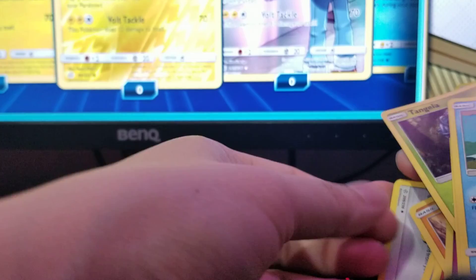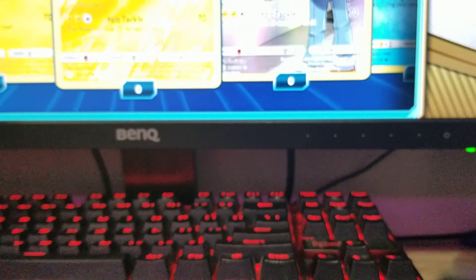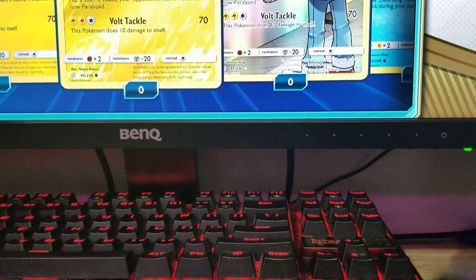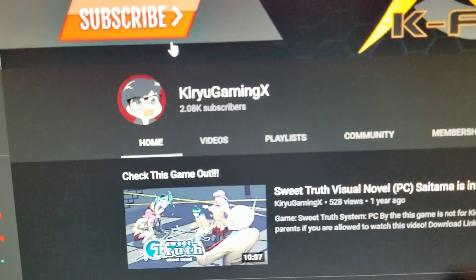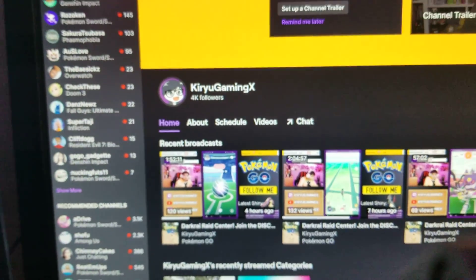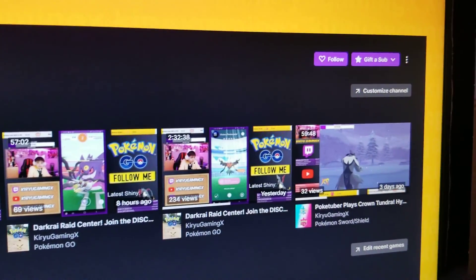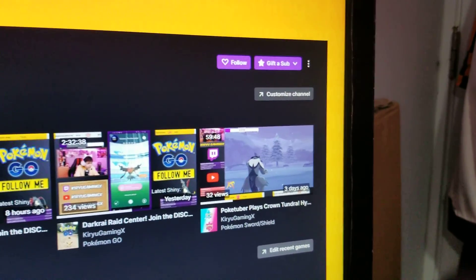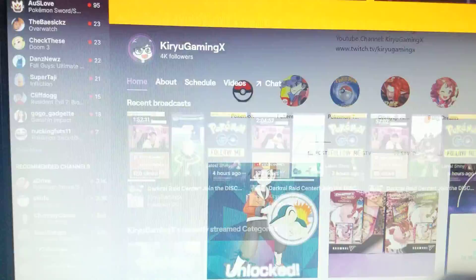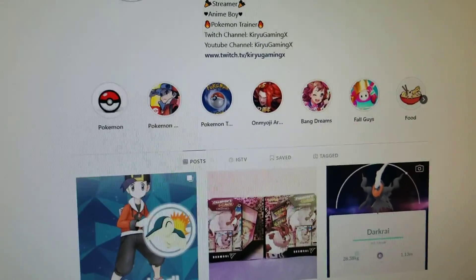I'm going to open the Sword and Shield collection next — like Cinderace and Rillaboom. I don't have Zamazenta yet, can't find one. That's it guys, thank you for watching! Don't forget to subscribe to my YouTube channel — KiryuGamingX — and follow me on Twitch where I do live streams, especially Pokemon GO. I also want to play Pokemon Crown Tundra on Tuesday to finish it. Follow me on Instagram too!